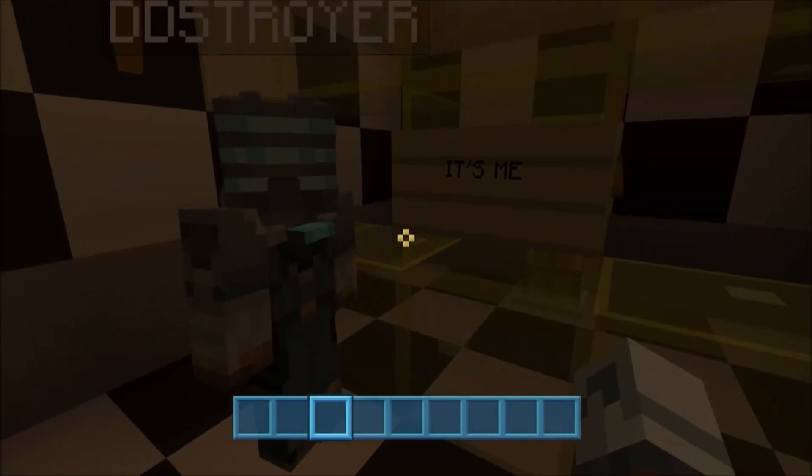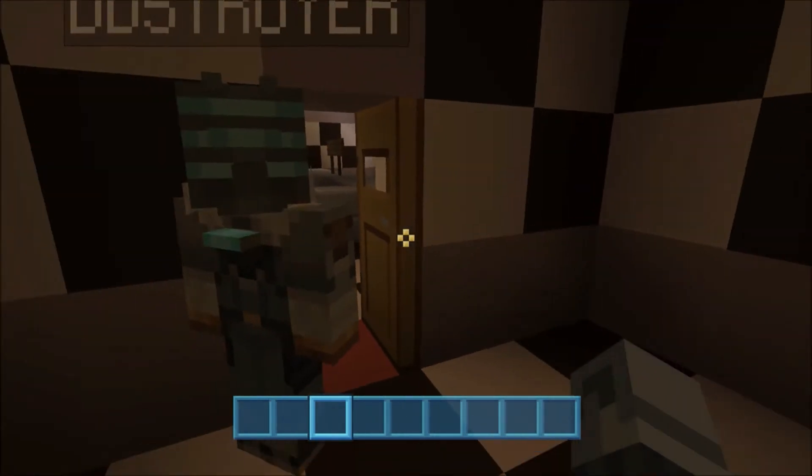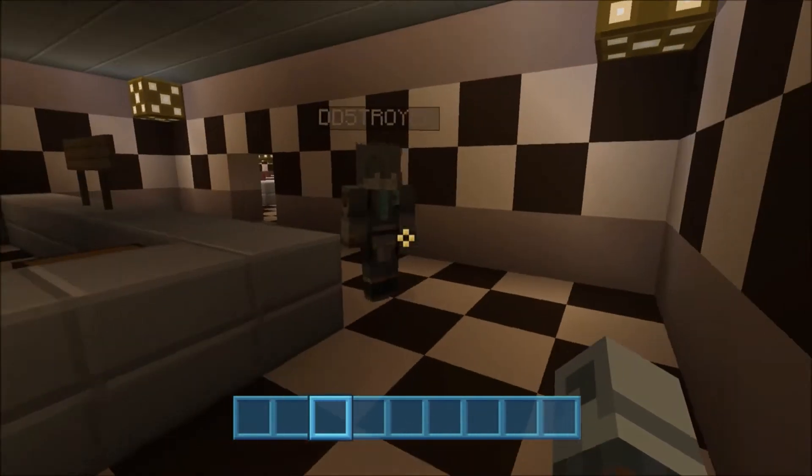There's a little easter egg in here — here's Golden Freddy. I decided to just throw him in here. I think the redstone torches did the lighting really well in here, so just threw him in.